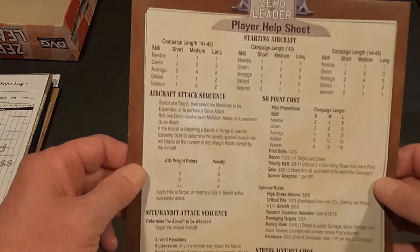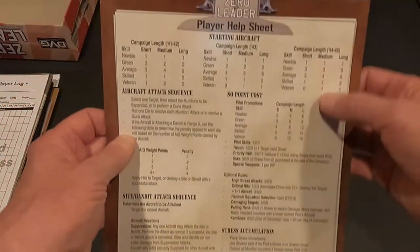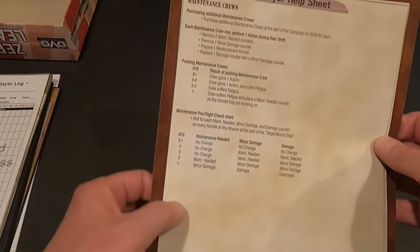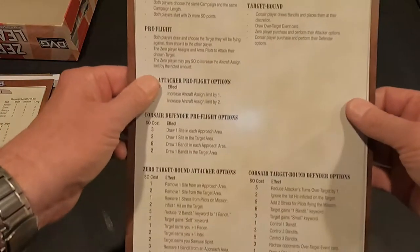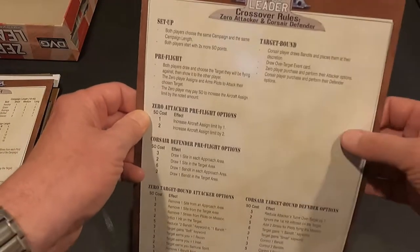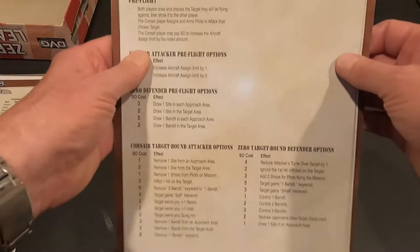Then we have our player help sheets - nice card stock. Starting aircraft for your campaigns with a lot of detail. Player help sheet for maintenance crews - that's how it's going to help us with the maintenance. The crossover rules - if you do play with somebody else and do the crossover to have both Zero Leader and Corsair Leader, there are two sides on that one.